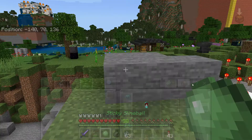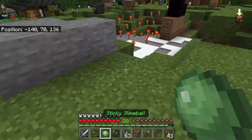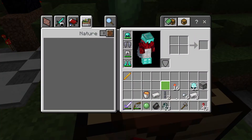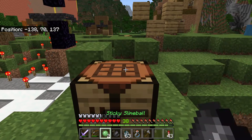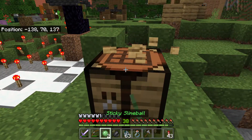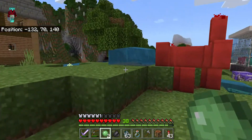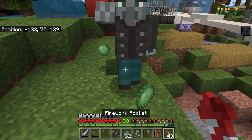To get the Sticky Slime Ball, take your hammer from your crafting table. The Slime Ball and the Slime Ball — bam. Now get the bottle back, and we're going to take his hand ball. Two of these.